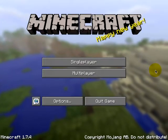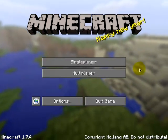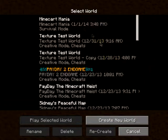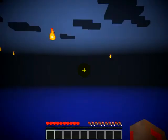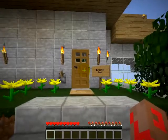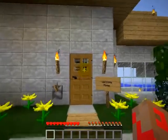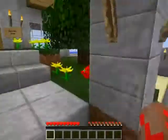Here we are in Minecraft 1.7.4. We're going to start now. MyCartmania — that was the name of the RAR file with the original map in it. I have bad luck with RAR files. Anyway, here we are. This is the original map, as you can see.